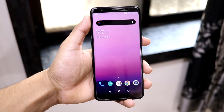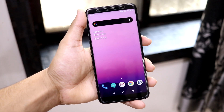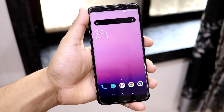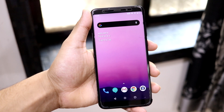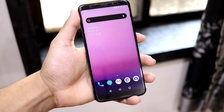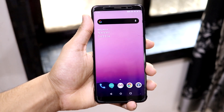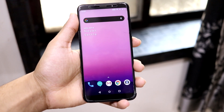This OxygenOS port is the best because almost all bugs have been fixed. The only bug remaining is that UPI apps don't work on the first SIM slot — you have to put the SIM card you're using into the second SIM slot. If you're using dual SIM, just set that as default and it will work fine.